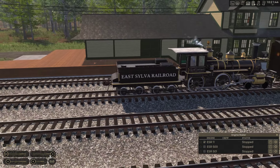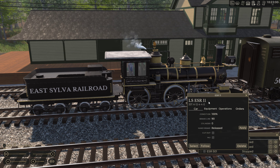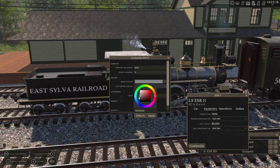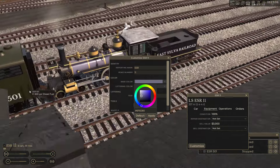Before we start, hold Control and left-click, and you can customize the locomotive. You can change the base color - kind of nice - which is the boiler jacket right here. This is something I low-key kind of wish we could have done with most of the other base locomotives. I don't see a reason why we can't do it with the rest of the locomotives, considering we can do it on this one.